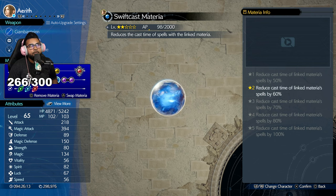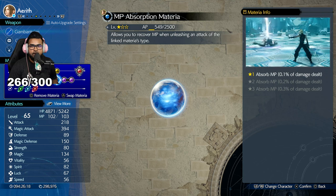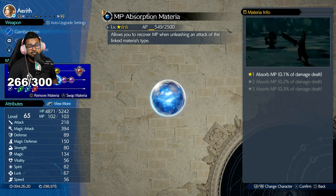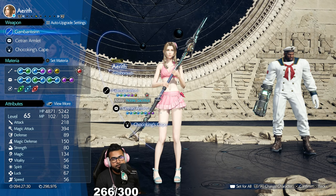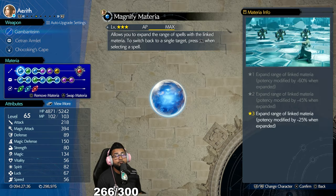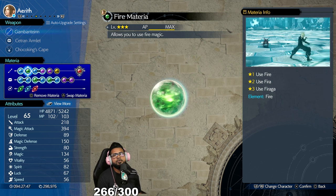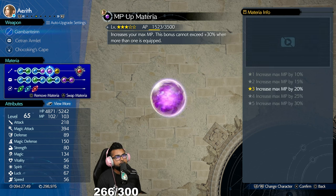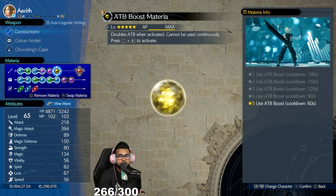Pack materia onto them that you want to level up and max out. Now when it comes to Swiftcast materia and blue materia in general, which has a really high AP pool to level up, it takes the longest — there's a second method I'll show you for that. For this setup, you're going to want to use Aerith with magnified materia paired with fire, or whatever spell the enemies are weak to. Also have first strike materia on her and ATB boost.